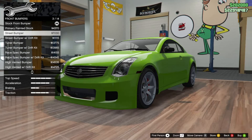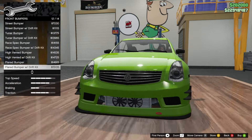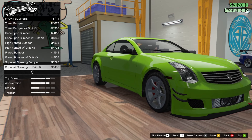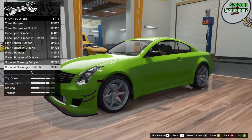14 bumper options is actually really, really, really nice. We've got the painted primary street bumper, then the street bumper with drift kit. I'm 100% making this as crazy as possible. The tuner bumper, which I like a lot. Tuner bumper with drift kit is nice too. Race spec bumper, race spec with drift kit, high vented bumper, high vented with drift kit, flared bumper — oh I like the flared bumper — flared bumper with drift kit, squared opening bumper, and squared opening with drift kit. They are kind of repetitive, but at least it's not just carbon and secondary options — actually different options. Thank you, Rockstar.